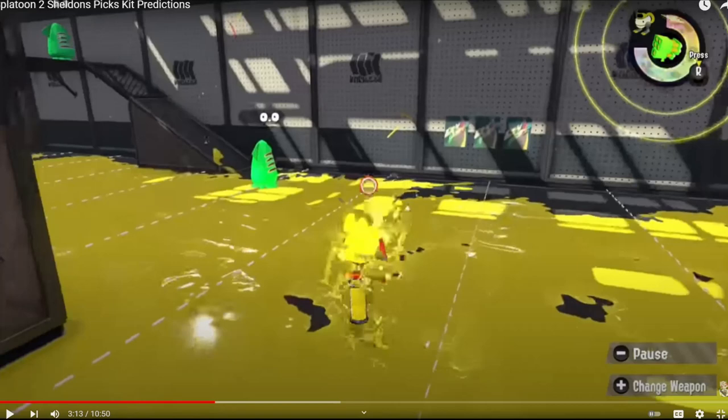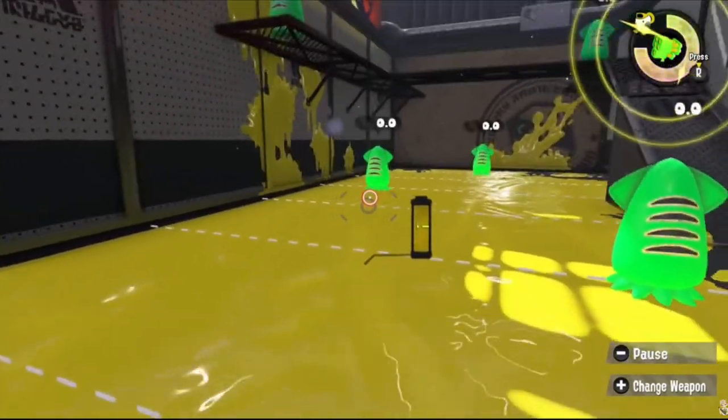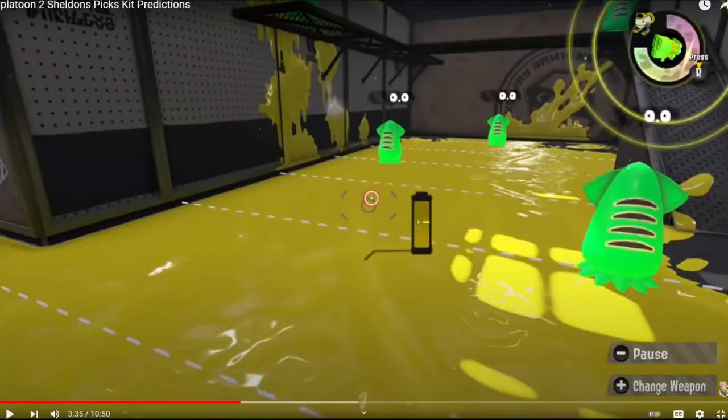The Kensa 83 ended up with Sprinkler and Ink Storm — Zap had three supportive kits, which is a missed opportunity. For the sub I said Torpedo, thinking the extra tick damage and paint would blend well with Baller. Torpedo Baller isn't the worst idea as a combo sub, but I couldn't give it Burst Bomb since Burst Bomb with Baller is obviously too strong. Both kits were wrong — still at four out of twenty.